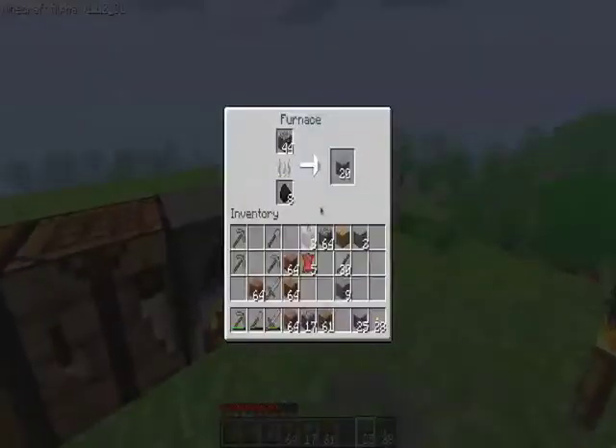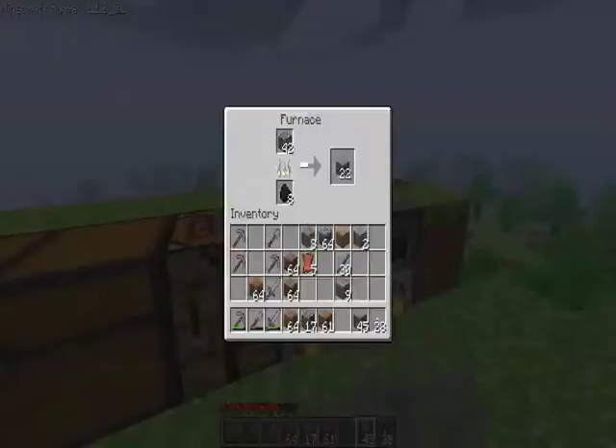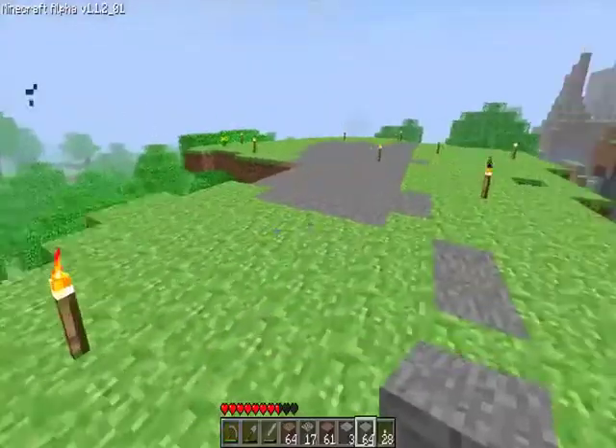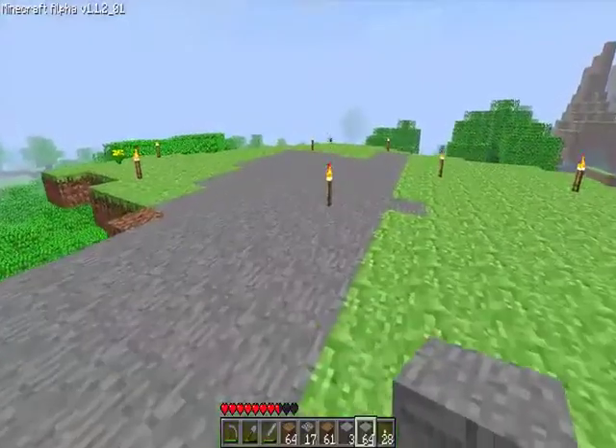So I have two furnaces getting me smooth stone, which is going to be the floor. I don't want cobblestone or grass, because grass just spawns a bunch of animals.